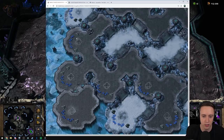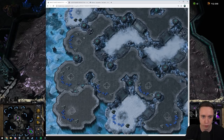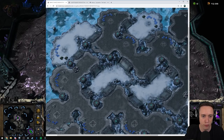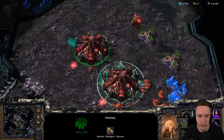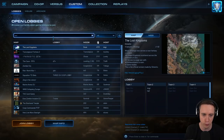It's really not that much safer — units can still come from this side as well. So if you take this as your third base, units can come from here and from this side, or they can go to your natural. I think most people will opt to take the vertical expansion as their third. Although if you take this as your third, you can take that as your fourth — just destroy these rocks and you can easily get over there. There are some watchtowers and a little bit of weird space we don't usually see in StarCraft.